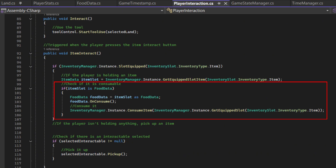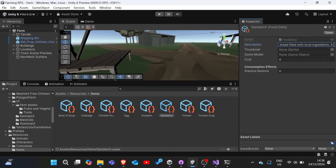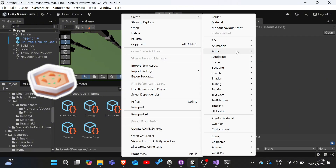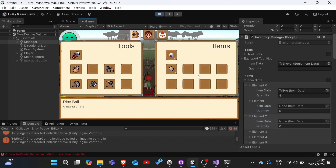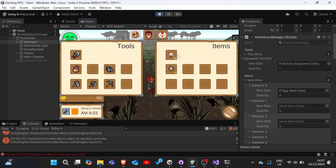Now to have the player eat the food, head over to the player interaction script on item interact. We will make the player eat the item he is holding, if he is holding a consumable item. And with that, we created some food items in the resources slash items folder. We added several new food items, including soup, french fries, rice balls, sandwiches, coffee and wine. And as you can see, after a long day of working the fields, the player is able to restore his stamina by eating some rice balls.